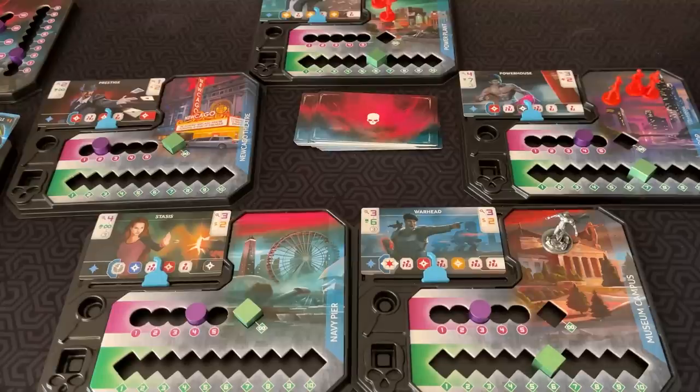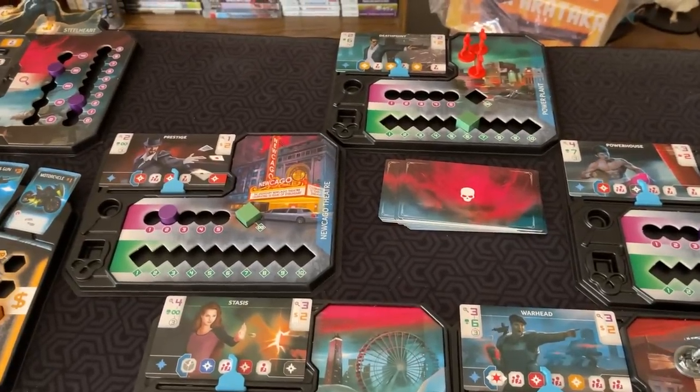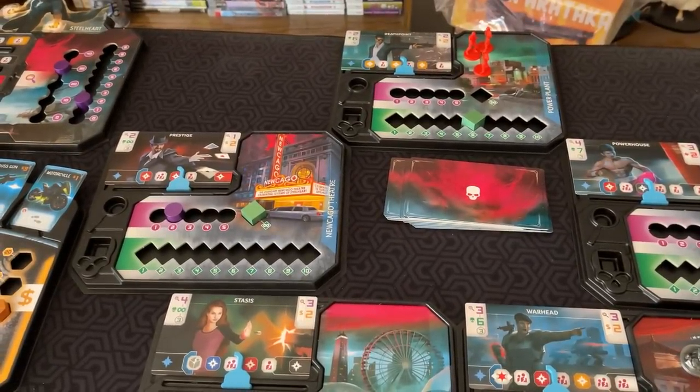Together, you and your fellow Reckoners must work cooperatively to take down Steelheart and save the city. Let me show you how to play. The Reckoners is a cooperative game where you are trying to defeat Steelheart. You immediately win the game if you defeat Steelheart and reduce his health to zero. This is Steelheart's board over here.